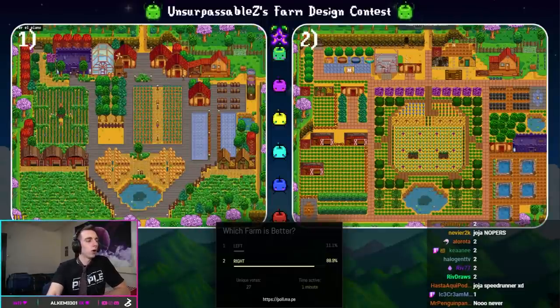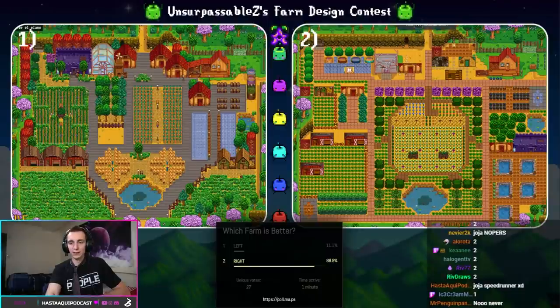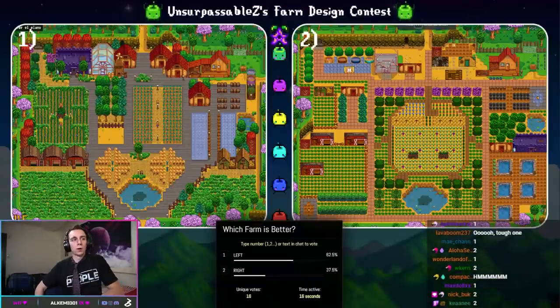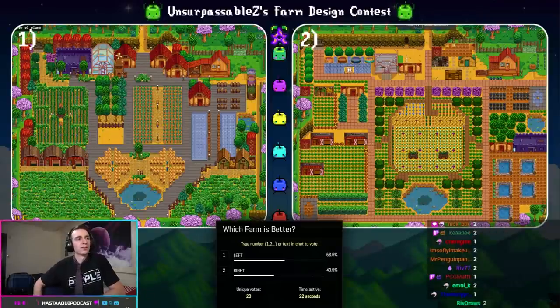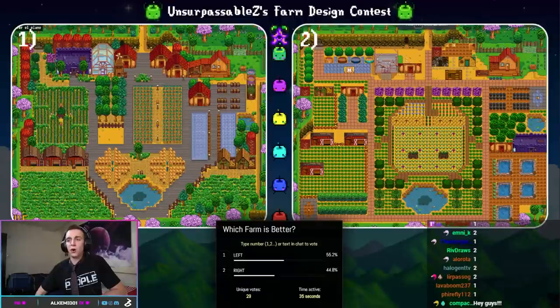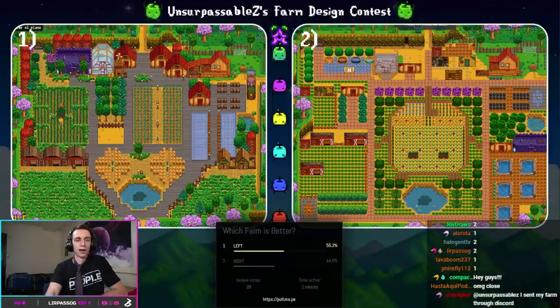On the left is a new farm I call Frog — this spot right here looks like the face of a frog. Am I tripping? On the right, we have Junimo, My God. Currently nine to four in favor of Frog, but it's narrowing: 14 to 13 with not much time remaining. 16 to 13 — Frog is in the lead. And Frog takes home the victory, defeating Junimo, My God! Junimo, My God was brought to you by Holden Stalsmith — thank you, Holden.